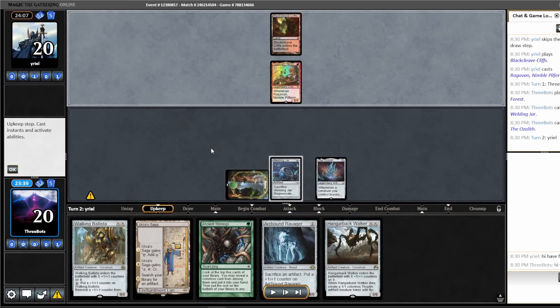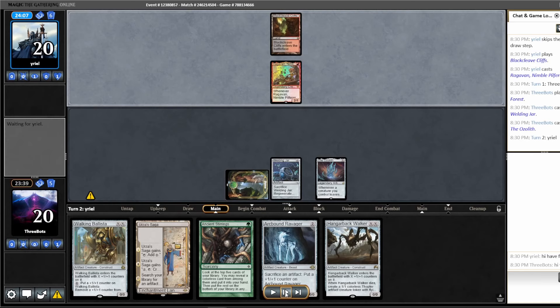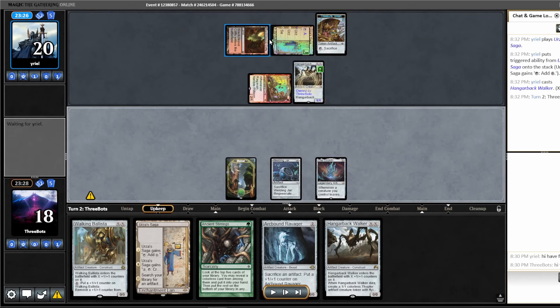I played the Welding Jar before the Ozolith to protect it from removal. I am going to get hit by Ragavan here. Opponent actually hits our Hangarback Walker off of Ragavan and decides to play it, and then they play an Urza's Saga. So this is not Grixis Shadow — it is, in fact, Jund Saga, which is a matchup that we'll be seeing again this tournament.